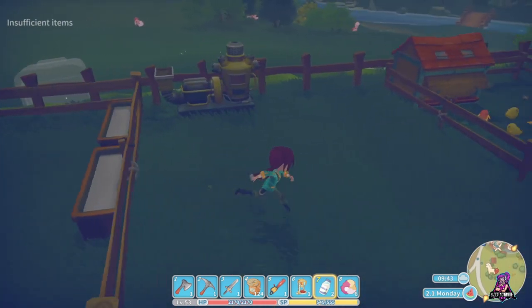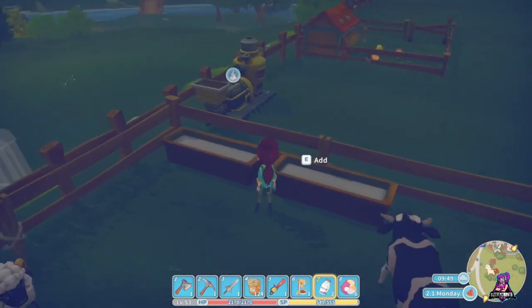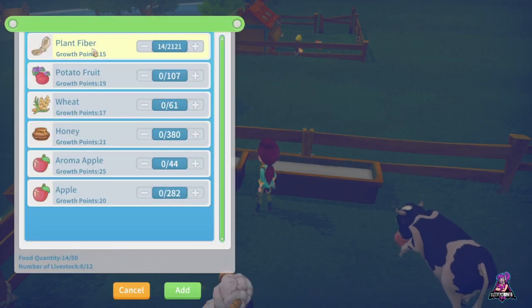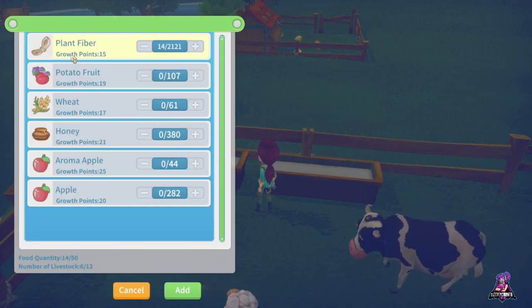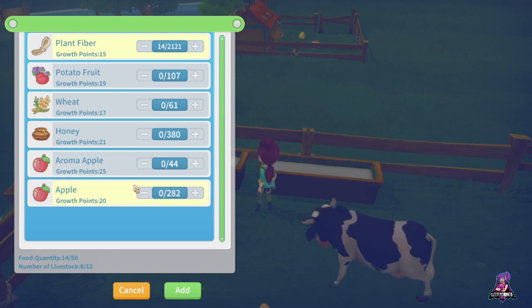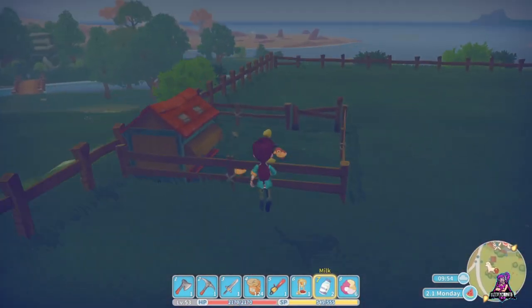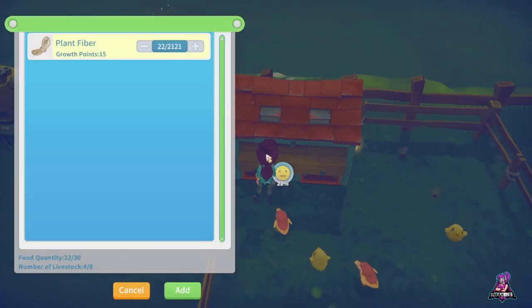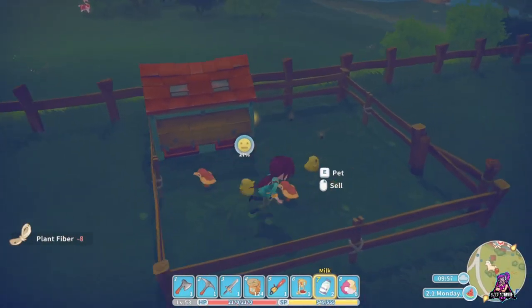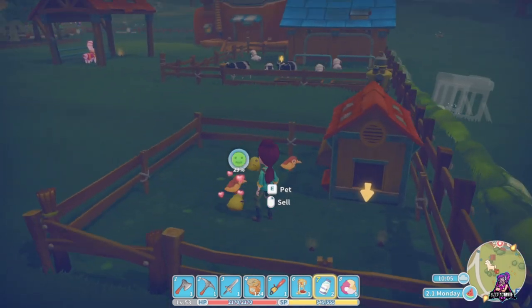That's the basics of what they're going to give you. You've got to feed them — you come over to your trough and you can see what growth points are. That's basically what percentage they're going to grow until they're old enough to actually grow up. Like, if I wanted to put a bunch of apples in here, they would grow faster up until about 120%. My chicks here, I have plant fiber that I put in there. They'll all grow a percentage growth — it's not a proper 15%, but you also got to pet them to make them happy and it'll help them grow faster.